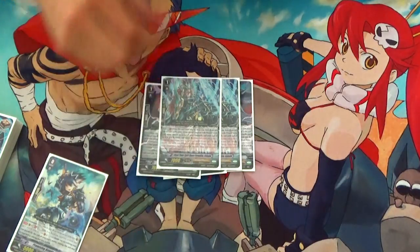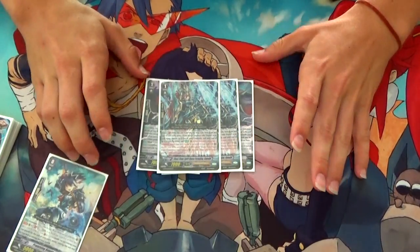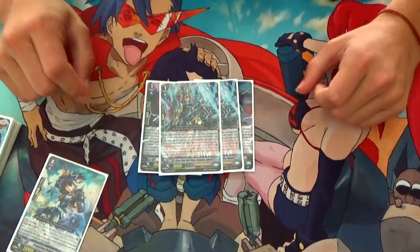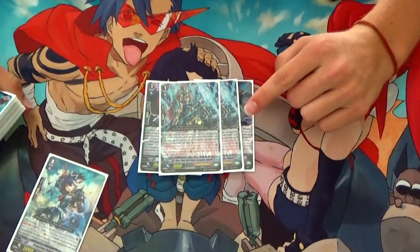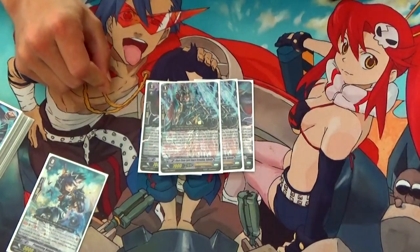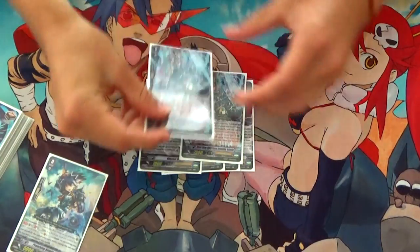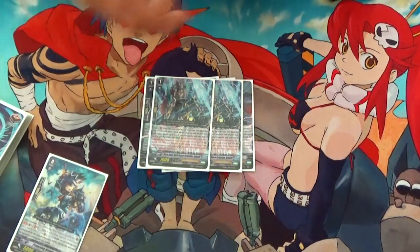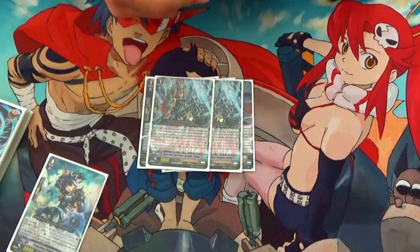Two Black Chain Spirit Dance Formation Kaiden — I hate that name so much. This is for the Diablo turns. GB1: when it's retired from rearguard — or sent to the drop zone from rearguard — for the cost of your unit's ability, if you have a Diablo vanguard, your vanguard gains 5k and a skill: on hit, search your deck for up to 1 Grade 1 and call it. It also combos with an unflip engine in this deck. It's mainly meant for the Diablo turn. Otherwise, it's a ride target and general retire fodder.